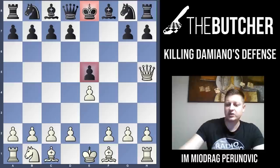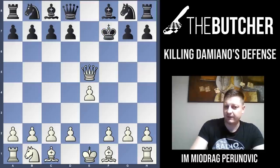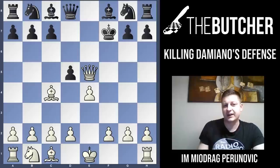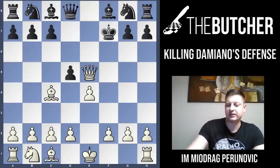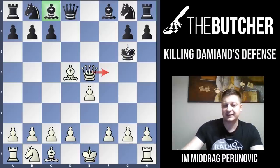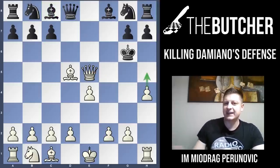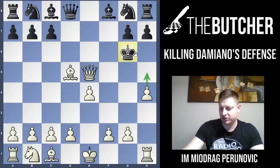So when you give Qh5 check and they go Ke7, and you go Qa5, Kf7, Bc4, they have to play d5. What's so strong about this move d5? They've just opened the light-square bishop on c8, covering the f5 square. Because when you play Bxd5, Kg6, now you do not have Qf5 check like in the previous line. Still, the position is completely winning. So you play h4 threatening h5, going after this king on g6, and threatening mate in a couple of moves: h5, Kh6, d4, and mate happens shortly.